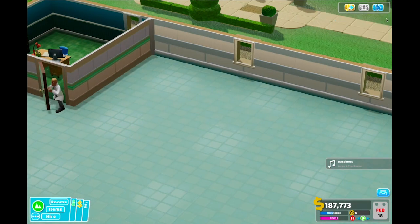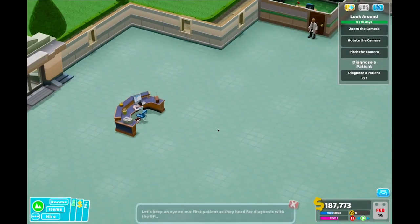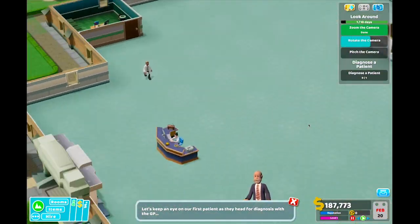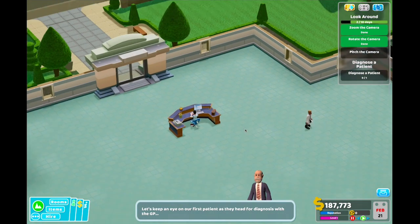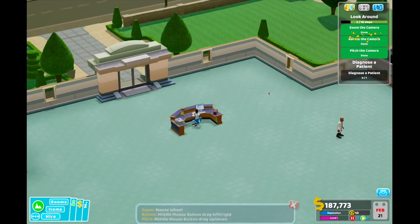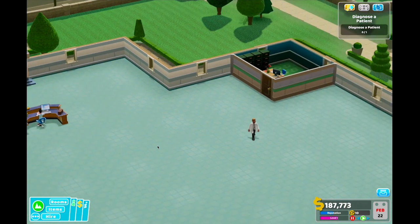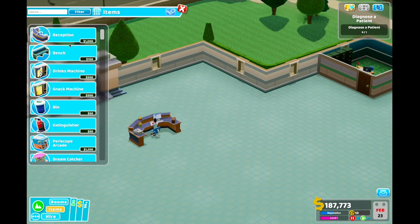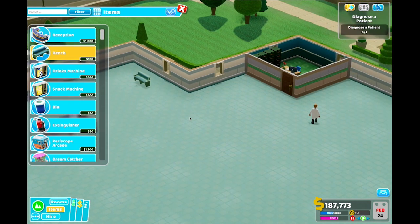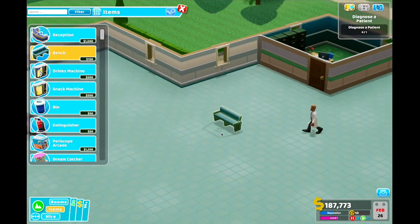Alright, so they're going to come to the reception. Zooming in and out. Rotate. Pitch. Diagnose a patient. I don't know why I have so much stuff that's unlocked - I haven't done anything yet. Maybe they started out having more things unlocked on this game than they do on the other game.